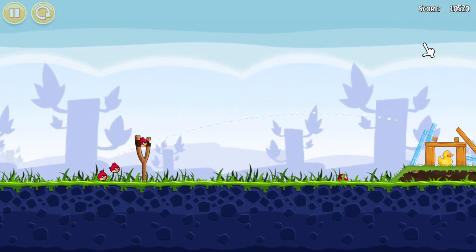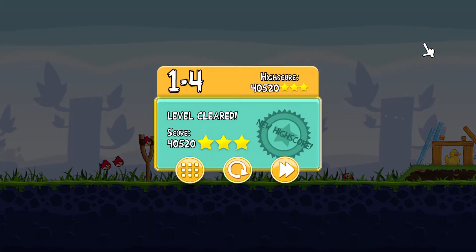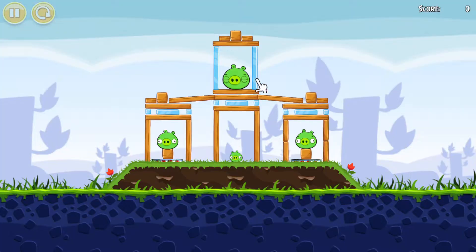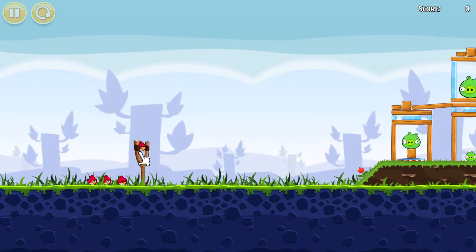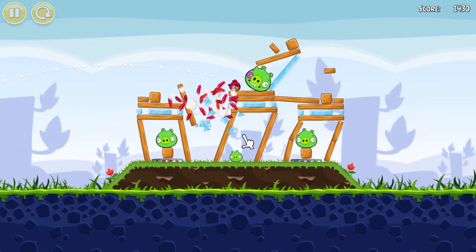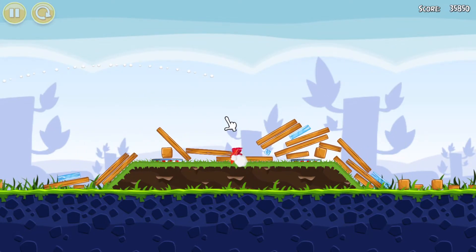I have to be better at using Red's ability to kill the rubber ducky. We did awful in the first one but we're getting three stars on almost everything. I have to use Red's ability better — yo, look at that, that is a powerhouse!